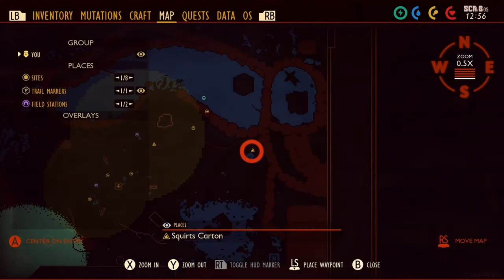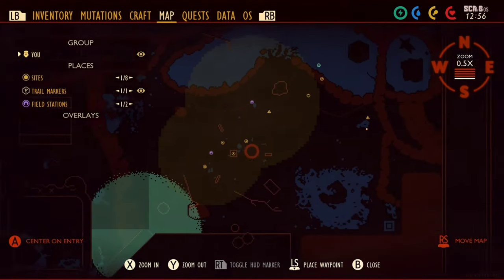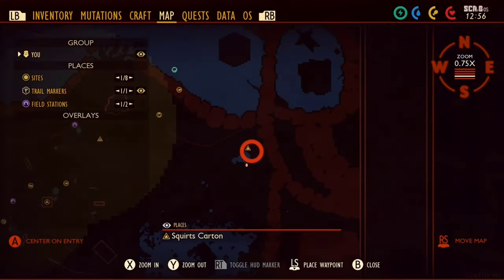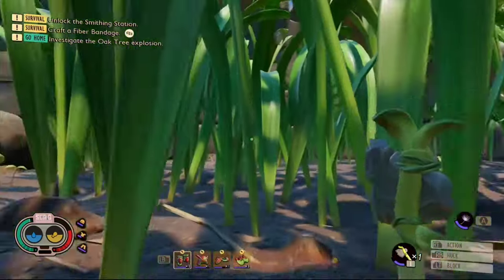Then head over to this location right here on the map. From the starting field station, just head up this direction and you will find a milk container, and then head this direction how I go here.